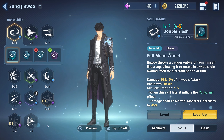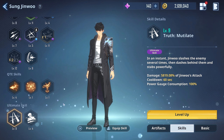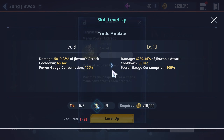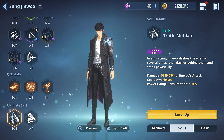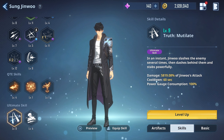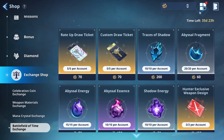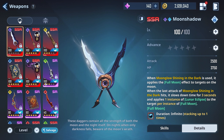Remember that Sung Jinwoo also uses those same rare materials for his ultimate and his regular skills. So the choice is up to you — prioritize more damage on his ultimate or more damage on his skills. I opted to go for his ultimate because it's probably his hardest-hitting move in the game. That covers leveling up your weapons.